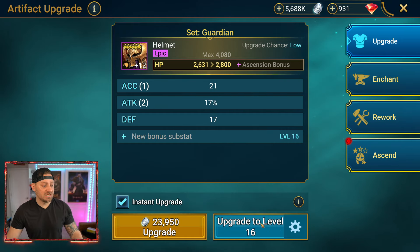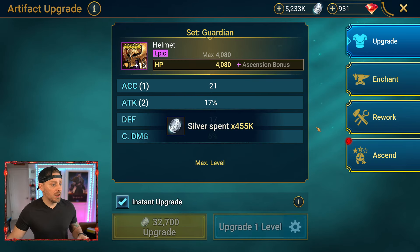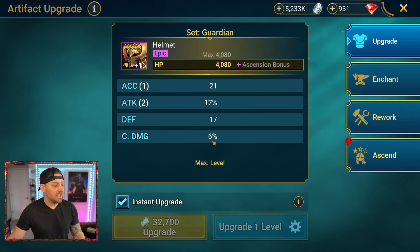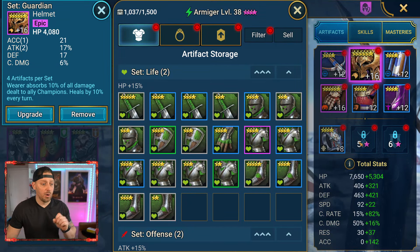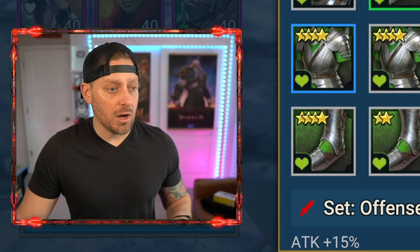We need to get this helmet up. This helmet is for HP — we want to get HP as high as we can. So we're going in and we're going to get it to level 16, which we can now do in one click. Got the bonus — HP, crit damage, defense, attack, accuracy. That's good looking right there. So now he has the helmet at max. We can't throw anything else in anywhere else, but I'm happy with where we are.